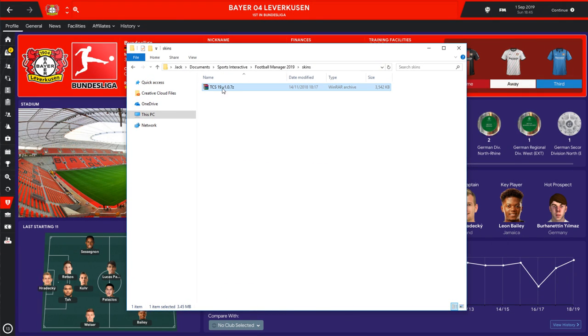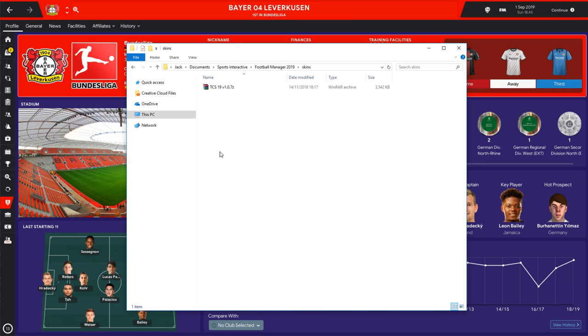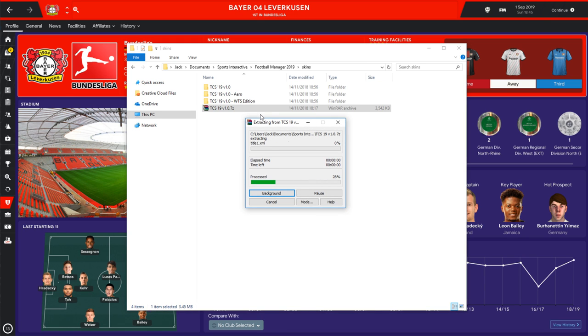If you click on the download, you will get this file here. This is a zip file. Within here are three different skins. I have it in my Football Manager skins folder within my documents. This location may be slightly different on your PC — it'll have your username. If the skins folder doesn't exist within Football Manager 2019, you can just type it out and create one. You're going to take this file and extract it using 7-zip or WinRAR, and you will see you now have three folders.